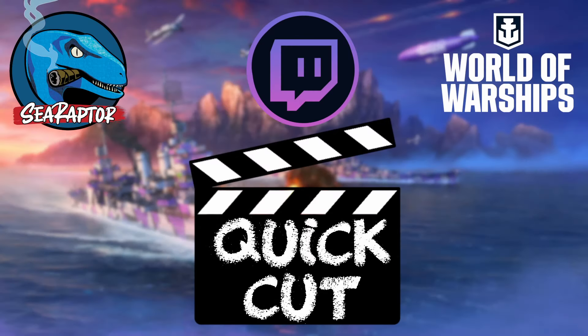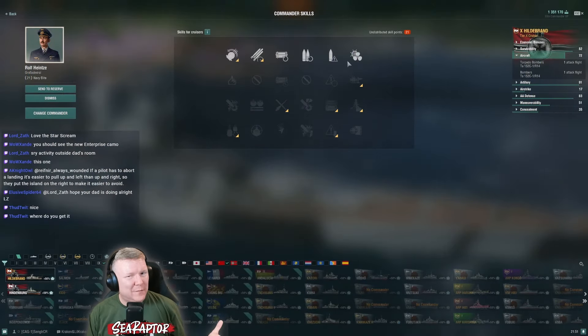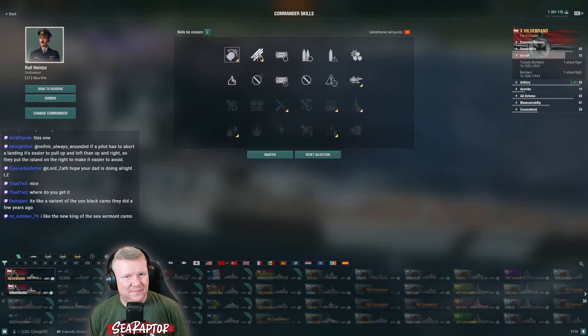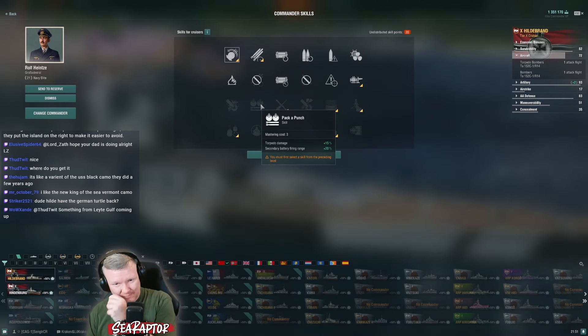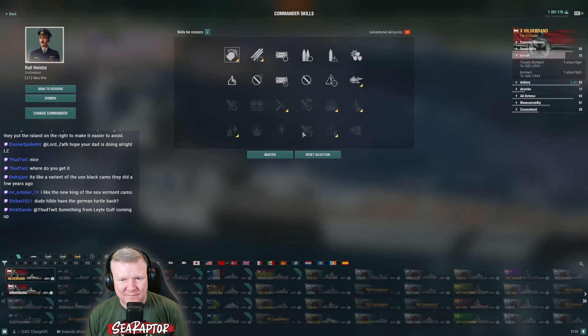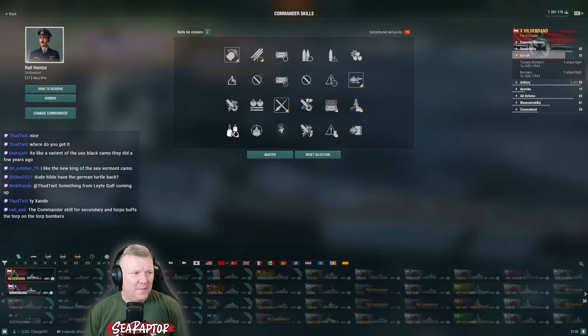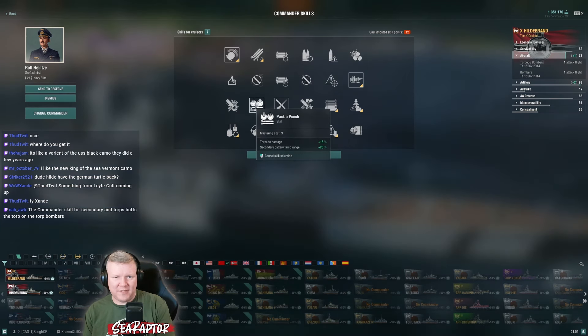All right, I can play this boat now, so let's give it a go. The question is: do you build it for planes or do you build it for guns? I feel like with that plane reload you almost have to build it for planes. There aren't any plane skills on here though. I'll take Focus Fire - I don't think it's useful - and I'll take Adrenaline Rush, it should help. This commander skill buffs the torps and the torp bombers, yes, that'll help.